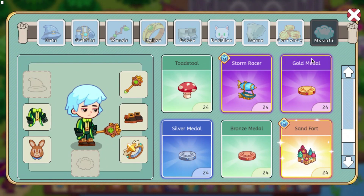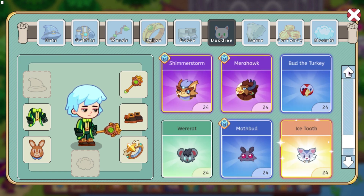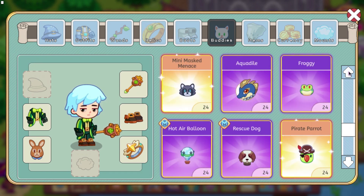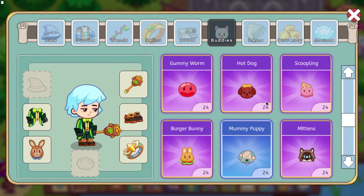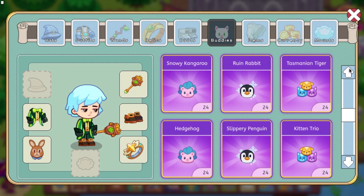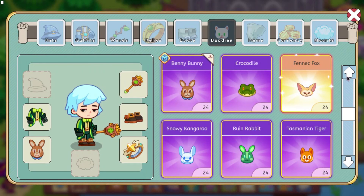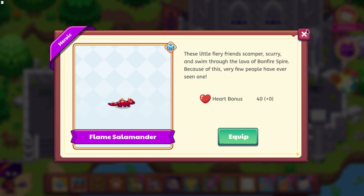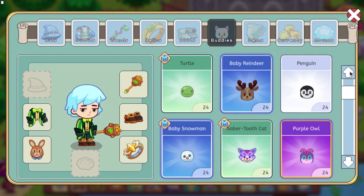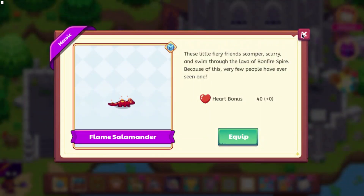I wouldn't say that it's the best mount, though. We also have a few buddies that are going to be coming in it. None of them are new — they are just a couple of buddies that have been reskinned. So the hot dog dog could be one of them. Its spine wasn't updated, but its icon was. The other one is the crocodile, which was updated. And then the other one is the fire salamander. Here is the flame salamander — you can see it has a new icon and it looks pretty different from what it used to look like, but I think it looks pretty cool.